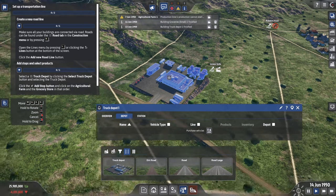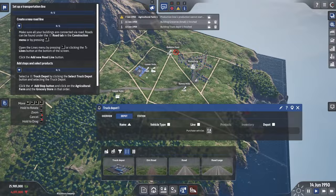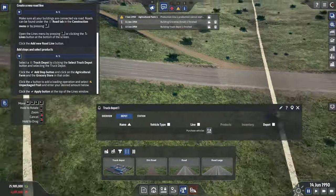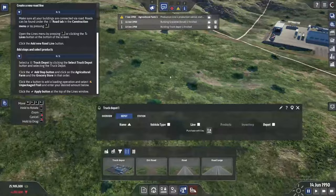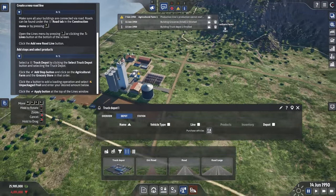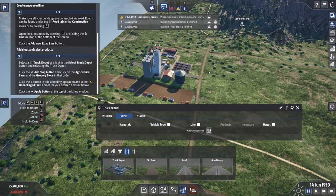First we want to make sure that everything is connected by road, and also connected to power. Our farm is connected — note that the plot fields do not need to be connected to the road, just the main farm building.